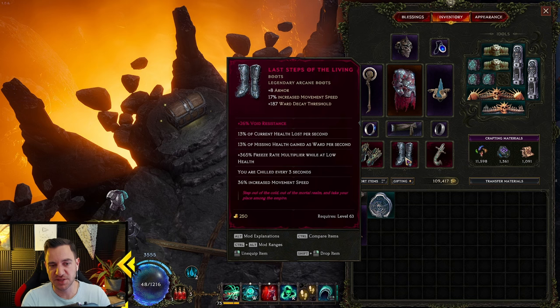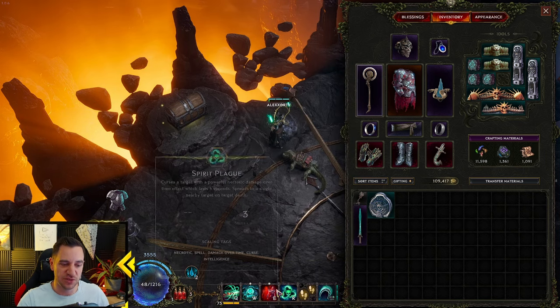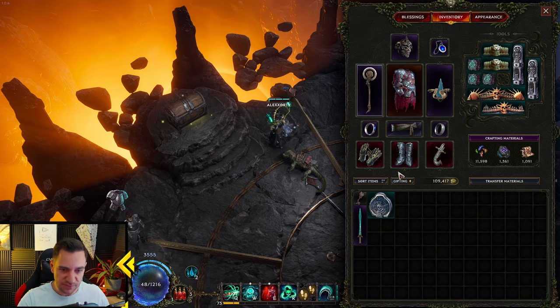If you don't have them, you can go for resistances — cold resistance or physical resistances — until you are strong enough to take damage. The Chthonic Fissure does good damage very early in the game, so you're just fine casting this all the time.